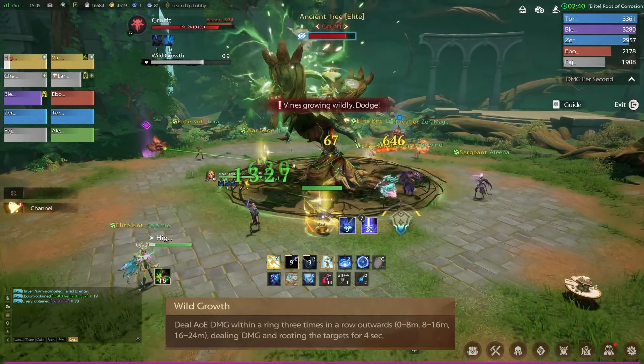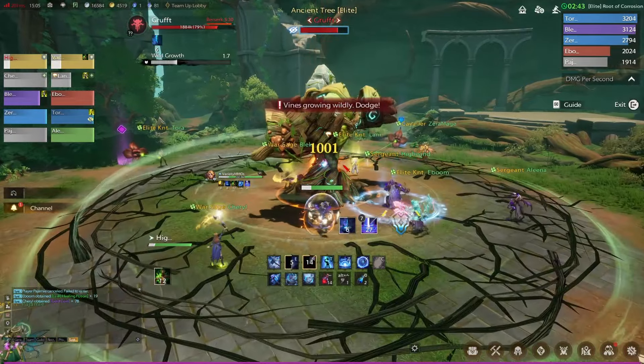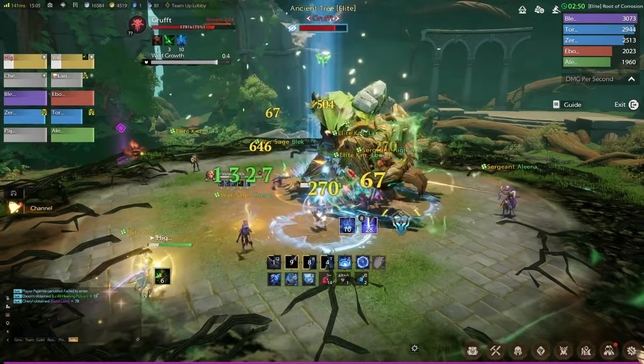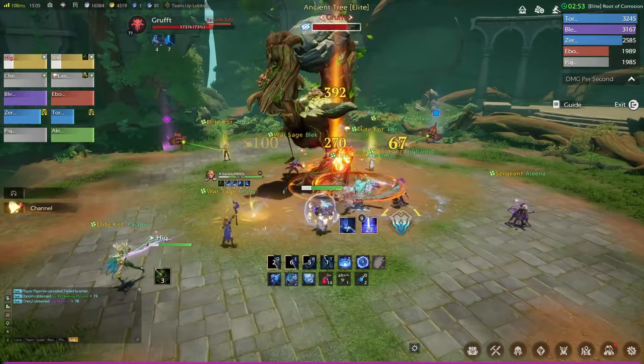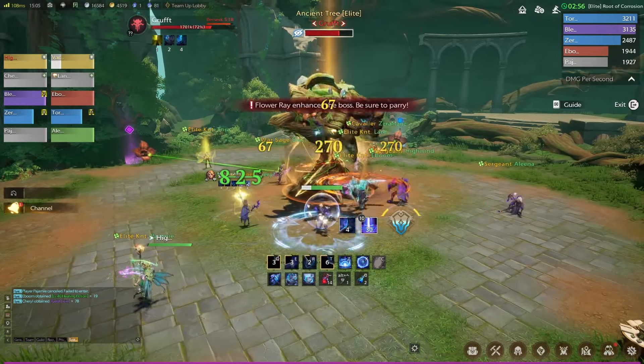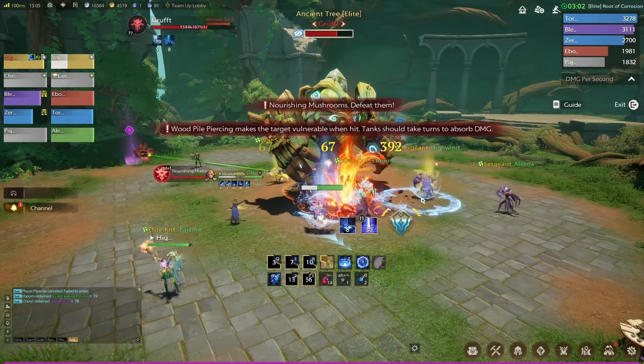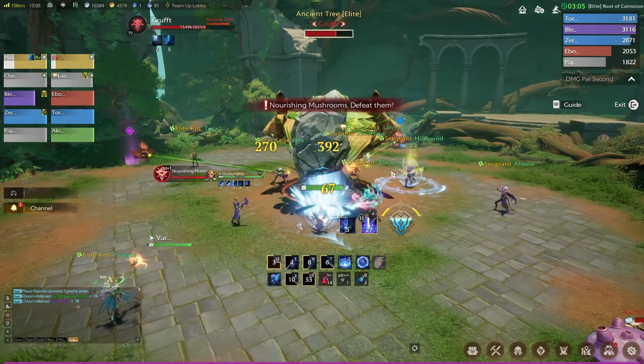Here is Wild Growth. Up to this point the rotation is always going to be the same: the little AOEs, the tank buster, then Wild Growth. Wild Growth does a big AOE ring that keeps getting bigger and bigger over a couple of seconds after its cast. You need to be careful because the attack isn't done despite how it looks — it's going to cast again and then a third time around the outside of the arena, so the people blocking the flowers have to move in to dodge it. It's warning us to swap the beams because the player is getting stacks. It's going to use the tank buster again and then taunt back.